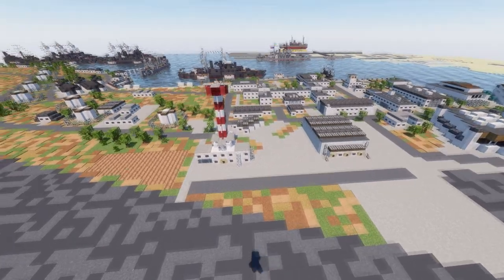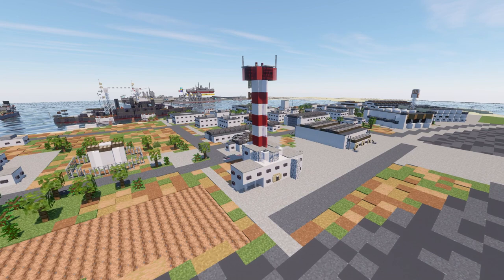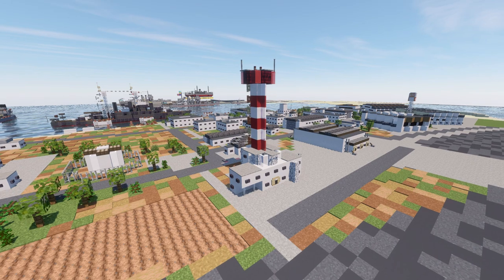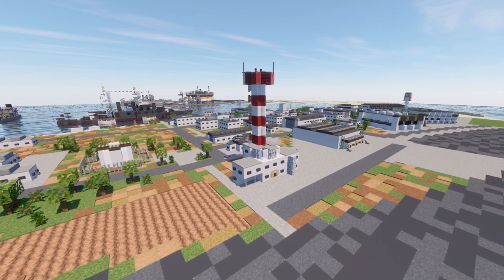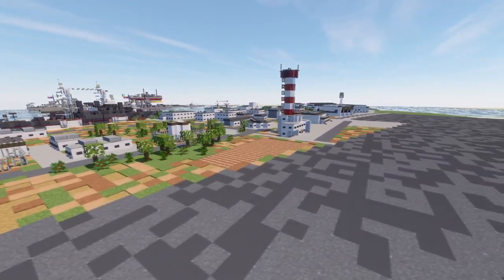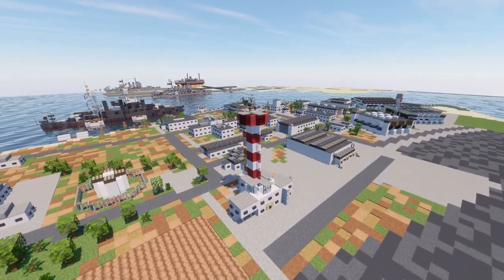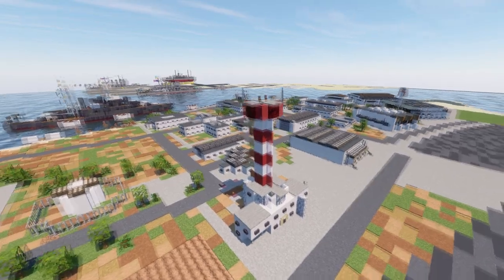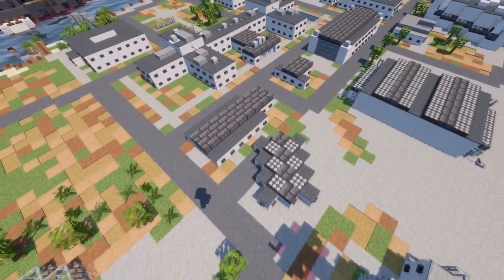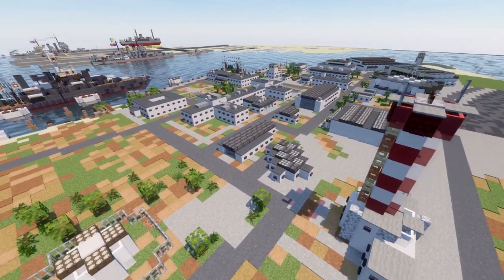After that we have the Ford Island ATC tower. Now, this was not completed during the time of the attack on Pearl Harbor — it was under construction. However, I think it's a very iconic tower and something I want on the island. It really breaks up the height of the buildings and just stands out and looks cool. So that's why it's included — it's not 100% accurate to how it would have been on the day of the attack, but I don't think it takes away from the overall imaging. We also added in some more small buildings in this area, probably just some machine shops.